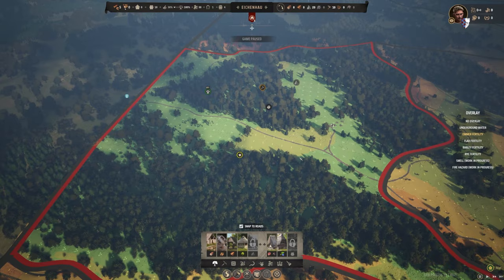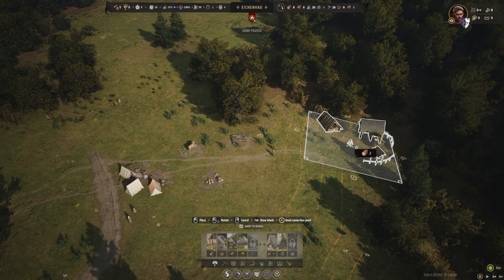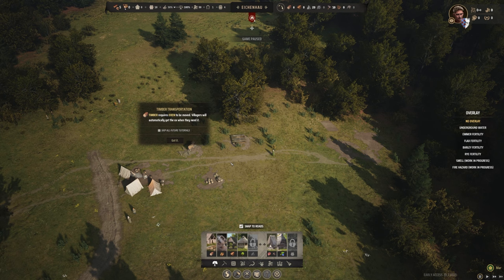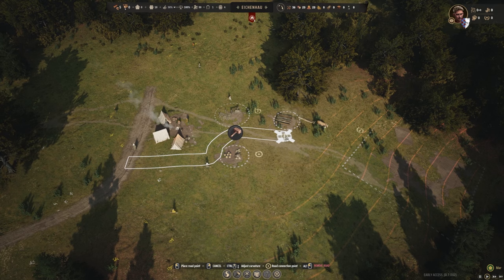My overall plan is to make sure we can get a field down this season. It's March now, and arguably we should probably have planted the winter wheat last year. But we're just going to try and get it in as quickly as possible. I've just placed down a logging camp because obviously we're going to need timber. The roads in this game are just absolutely beautiful - like the most organic thing you've ever seen. We've got a path to the woodcutters.